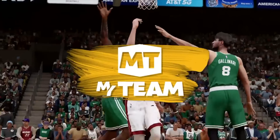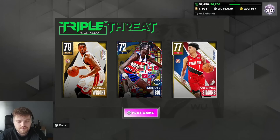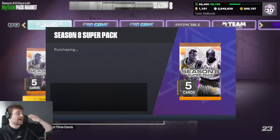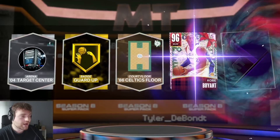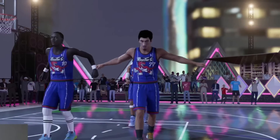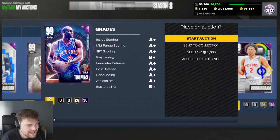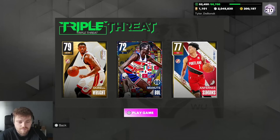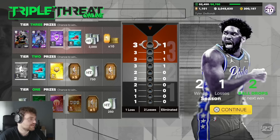Today we're playing NBA 2K23 MyTeam, starting with a full team of golds. Every game we win, we open one of the brand new Season 8 super packs which have guaranteed dark matters. But if we lose, we have to discard whoever we get in the pack. So this is our team now — let's open a pack to see what upgrades we can make.